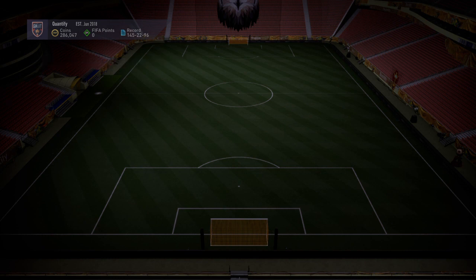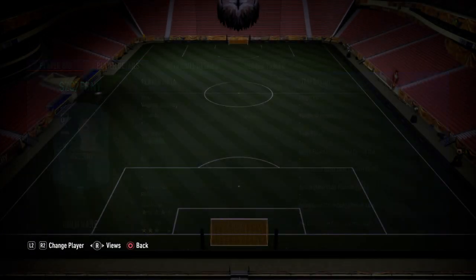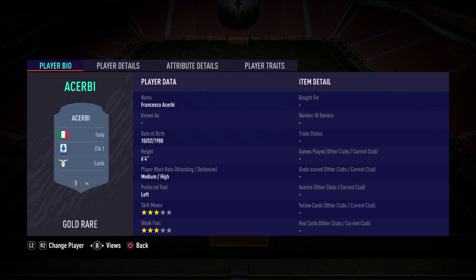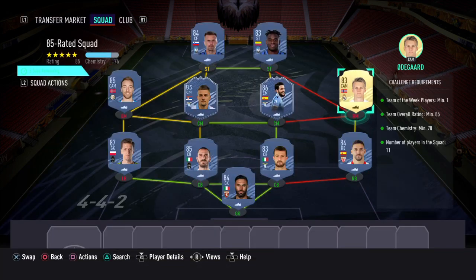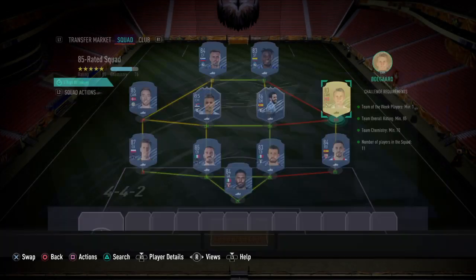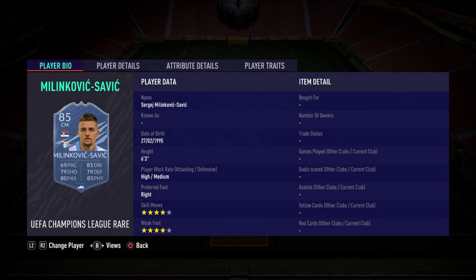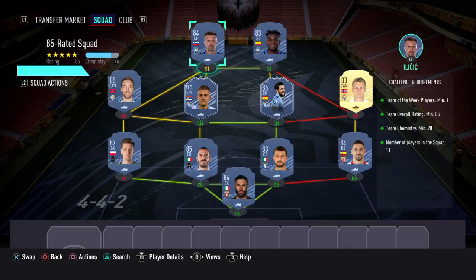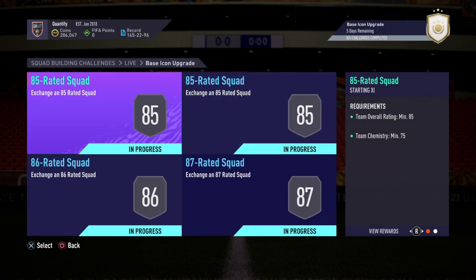The next squad is the 85-rated squad. You guys want to get Luis Alberto again. As a keeper, Sirigu; left back Chesney; left back Berardi; then Navas; right mid Luis Alberto in-form; and then Savic, Milinkovic-Savic, Eriksen, Ilicic, and finally Zapata.